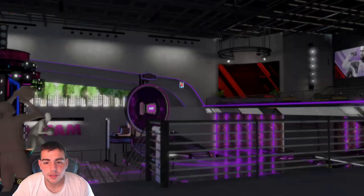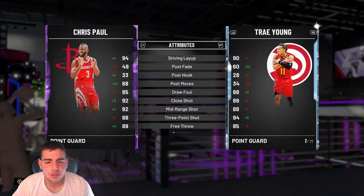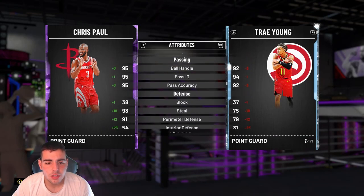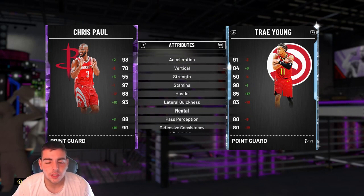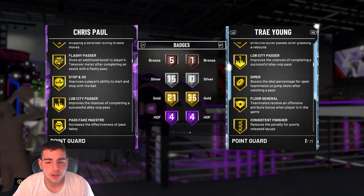We got Chris Paul Amethyst. This card is actually probably usable. As you can see, layup's good, three-point's good, mid-range free throw, handle, steal and perimeter. That's big. He's pretty good. This is an interesting card, I kind of want to play these spotlight challenges. Here's the badges — he even got Quick Draw.